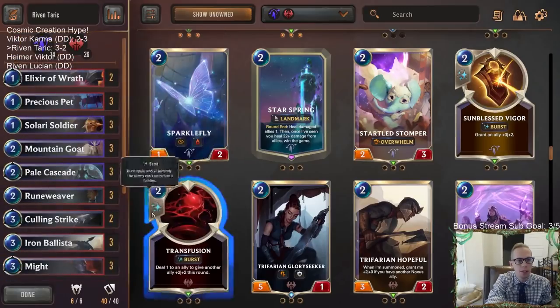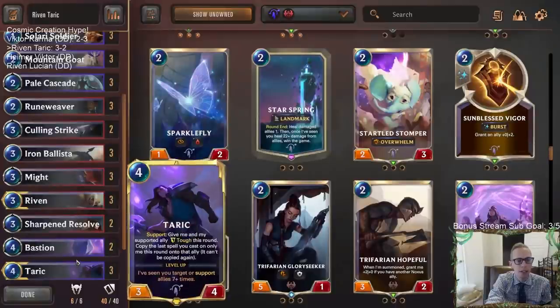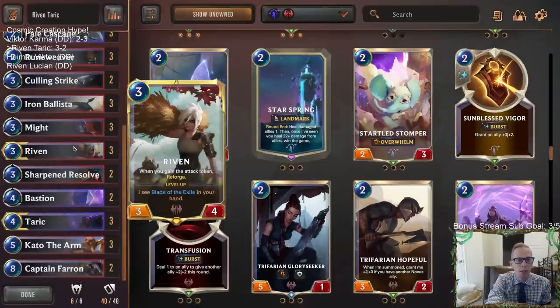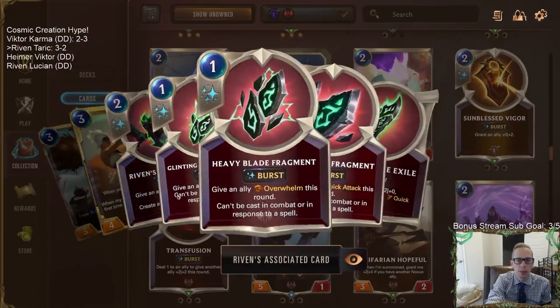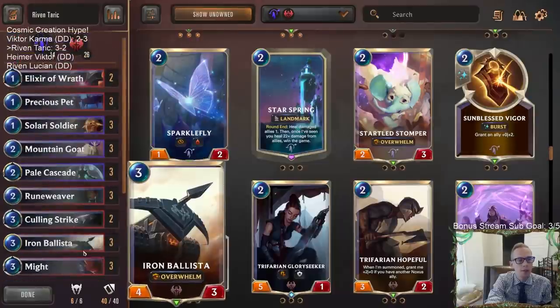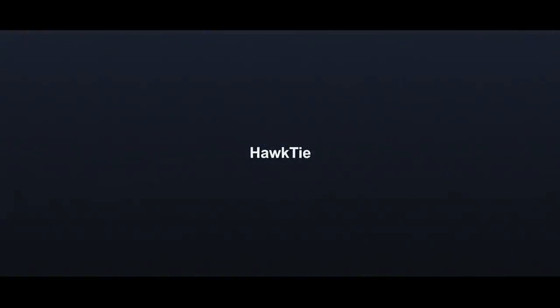You can play a one-drop on turn two, save your mana, because you really want Riven on three, Taric on four, then be able to play a spell — and you can't play Sharpened Resolve most of the time with that. But Riven's giving us the Reforge cards that we can copy over with Taric. So yeah, very happy with the Riven — I think it fits well in here. Those watching later on YouTube, hit that like button and feel free to leave comments. Thank you so much for watching, and I'll see you for the next video.